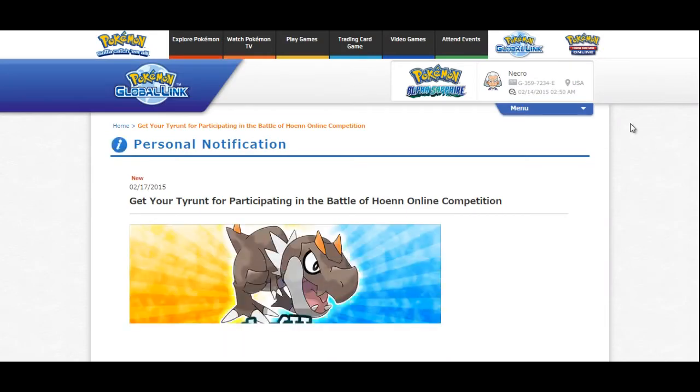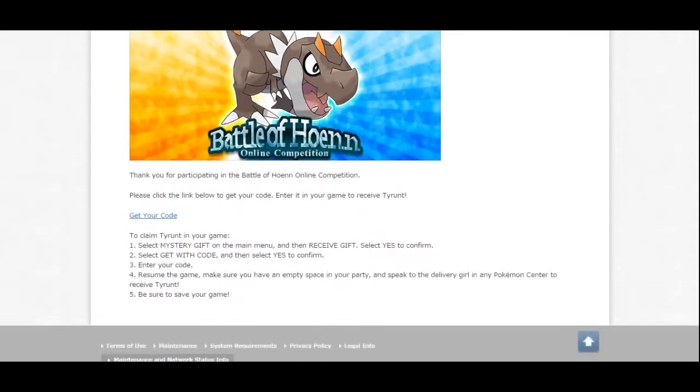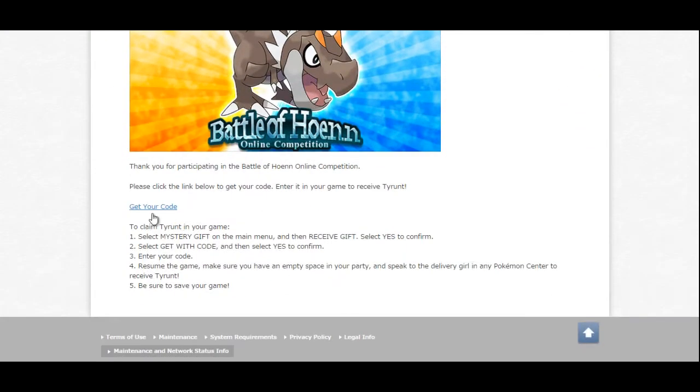Just click on the link for that and when it loads, you actually will have a code down here that you can get your own personal code from. Every code is different, so I'm not going to put mine on the screen in case someone wants to troll me and take my Tyrantrum.